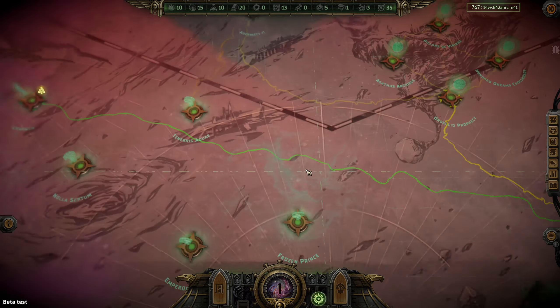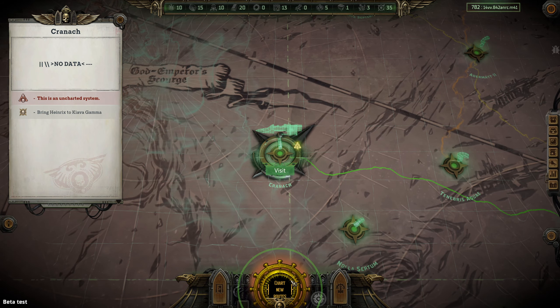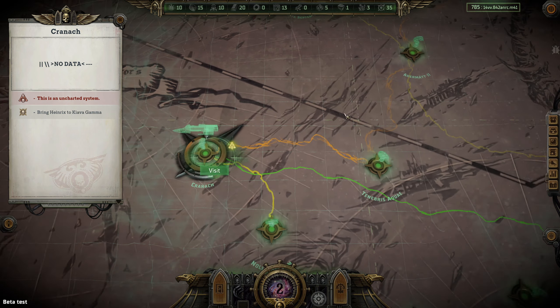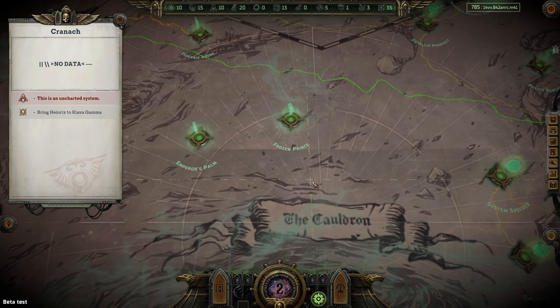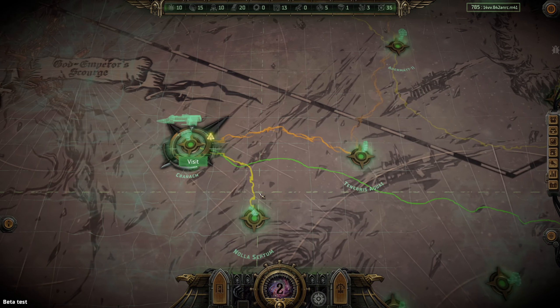There we go — let's chart new routes first. It doesn't actually show anything until I visit it properly.